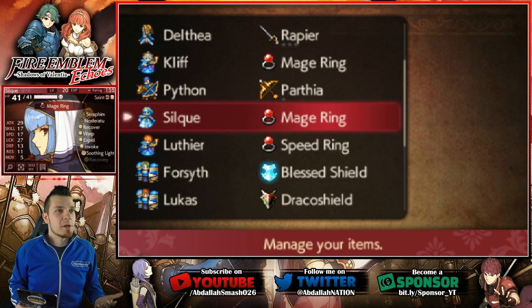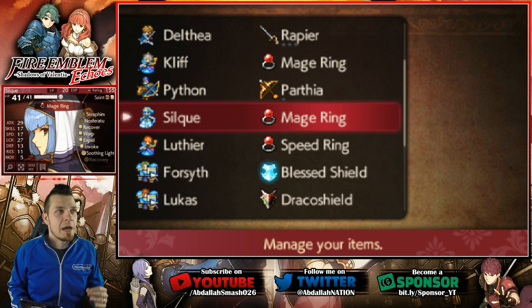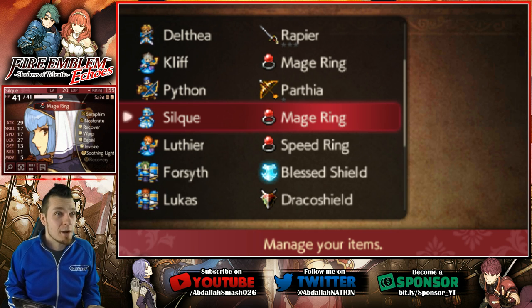Case in point, we've got Silk right over here. I'm in Act 4 currently in my Let's Play, and we did manage to get Silk up to level 20 in her Saint class — that's awesome. But normally, if you're playing through the game without the DLC, that's really it. That's as far as you can get with the character. There's no other classes; you've maxed them out.